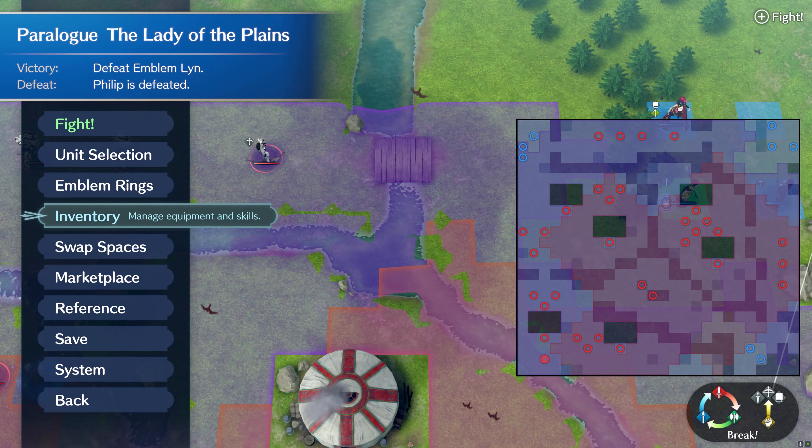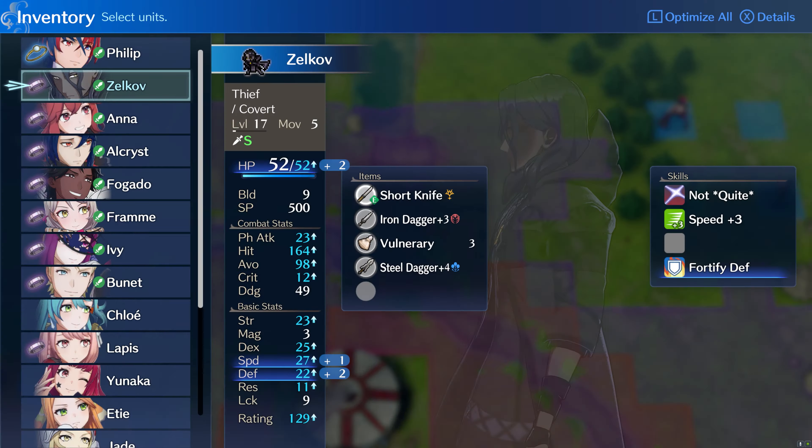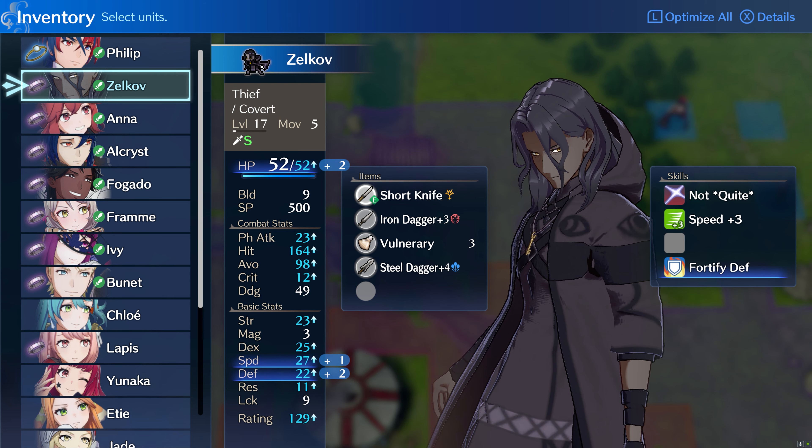Hello again, it's Gio here. Today I will be showing you how to beat Lin's paralogue as soon as it opens up on Chapter 13. I have also opted not to use any DLC emblems to make this guide more accessible to everyone.